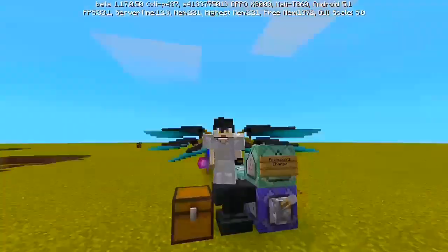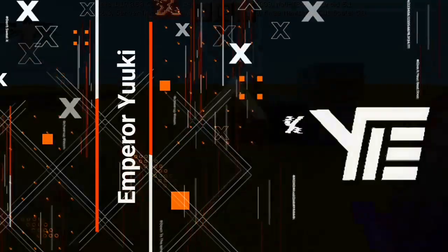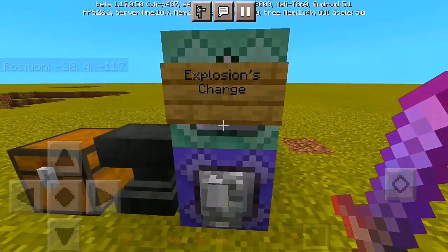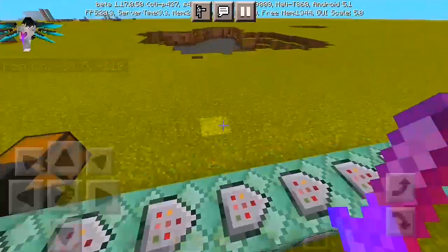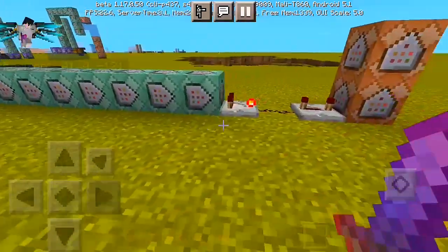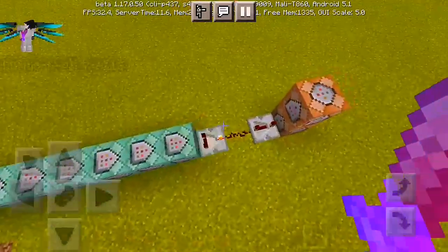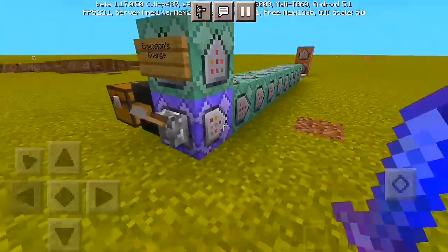For today's video, I want to show you guys how to get an explosion charge here in Minecraft Bedrock Edition. It's actually a powerful move — just like Bakugo's power. If you haven't heard, Bakugo has an explosion charge power which is super epic and cool, and I think it's actually pretty strong. Today I'm gonna try doing that using a command, and I think it turned out pretty successful despite a few technical issues.